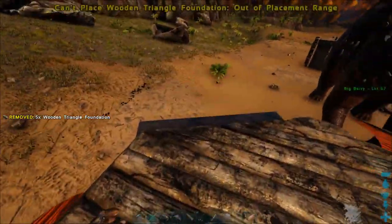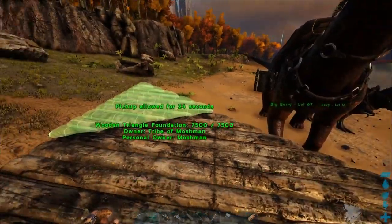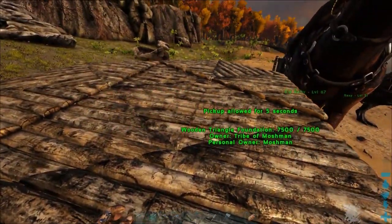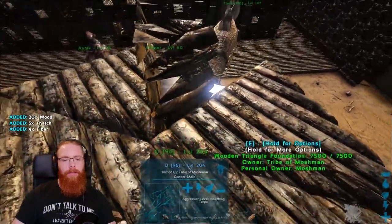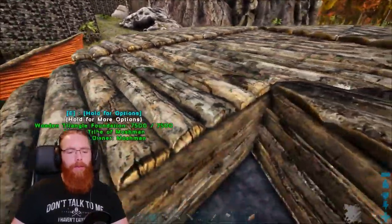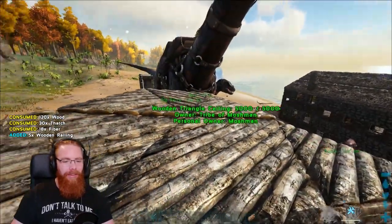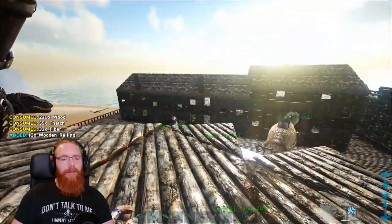I can't remember how I had the ramp — I'll have to check that on Quintin. The ramp's just to make it a bit nicer when you're walking up and down it. Oh, mind you, he actually walks up and down the wood ones pretty nicely. So I'm thinking I'm just going to do railings around the edge. I'm not sure how safe that's going to be if I get whisked off the back while flying. But I don't know how much I'm going to use him for anything other than just carting stuff around, really.